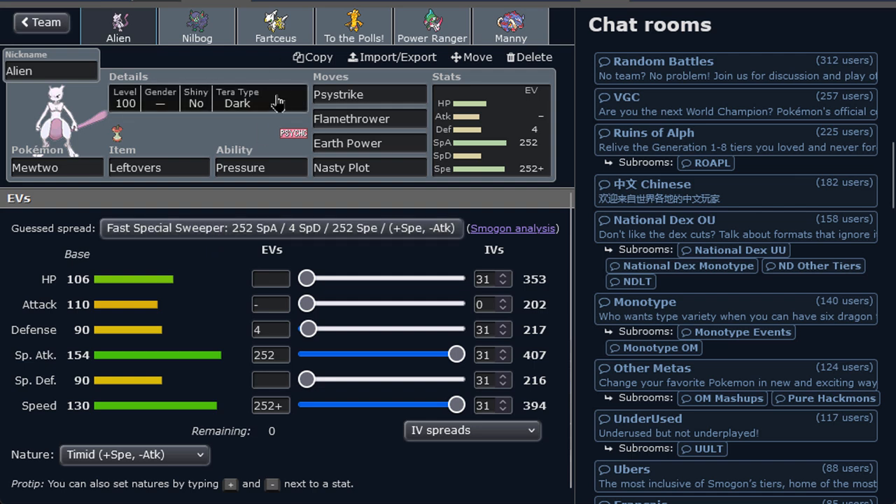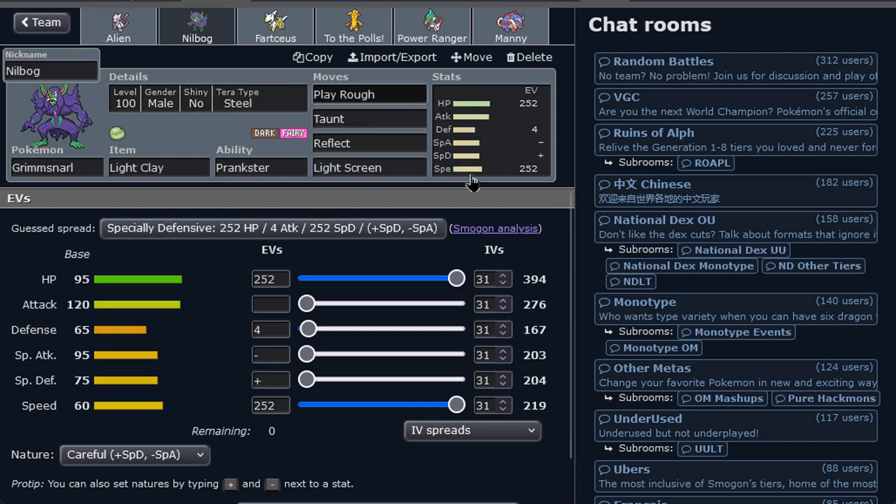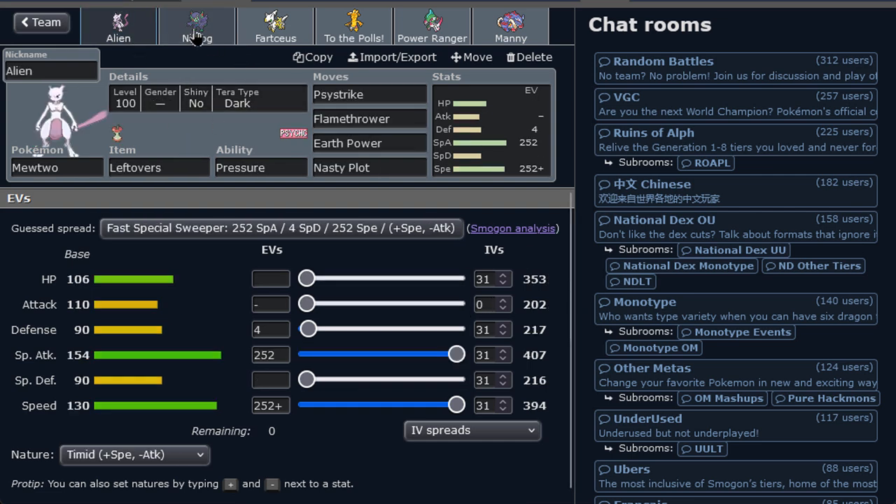He's always been at the top of the game. We got Sableye as Dark type to resist Sucker Punch, Ghost type moves, as well as Knock Off, and then we have Leftovers because it's great. It is accompanied by screens Grimmsnarl - we're gonna be setting up screens so you can win with Mewtwo.